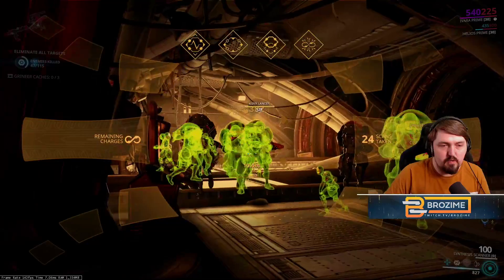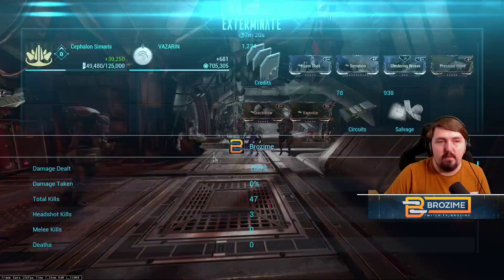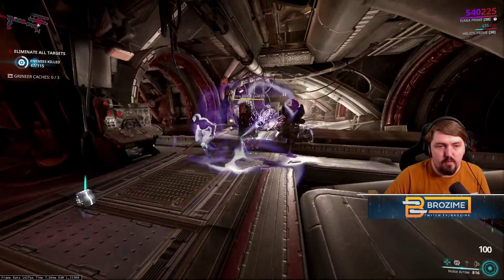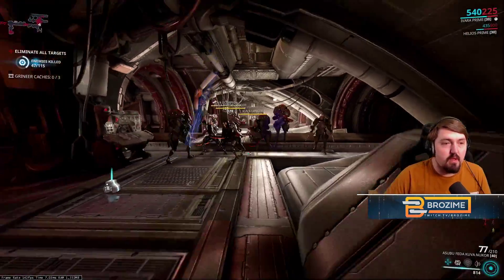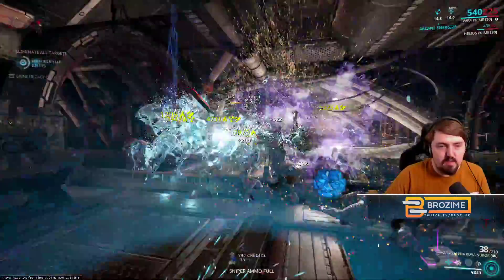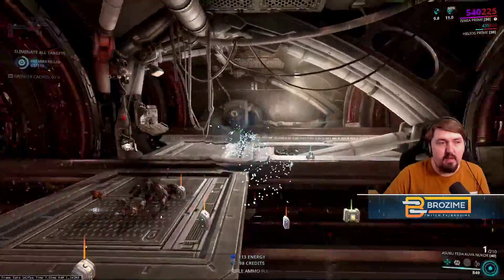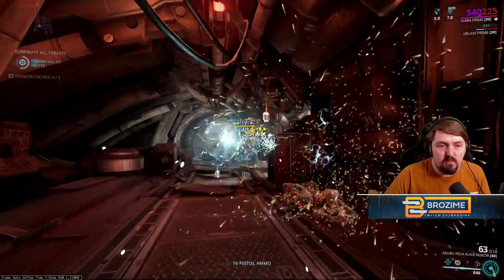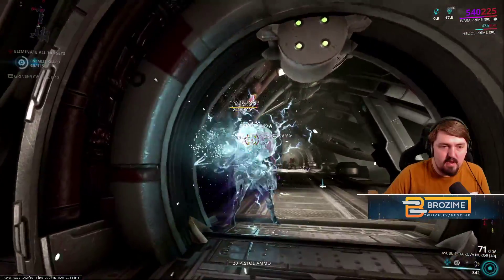Should be getting close — yeah, I'm getting close to my 30k rep. Probably once I'm done with this room or maybe even before that we'll be done. That's 30,250 rep in about seven and a half minutes. Now I just need to clean up the rest of the enemies, but I don't have to worry about alarms going off since I already have all my rep. Worth noting: I'm not using an Arcane Energize but I do have it on Ivara. You can go the finishers and mark for death route if you have access through Helminth, but it's very much not necessary.